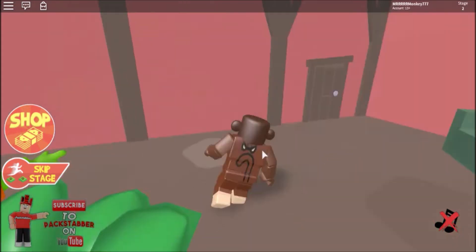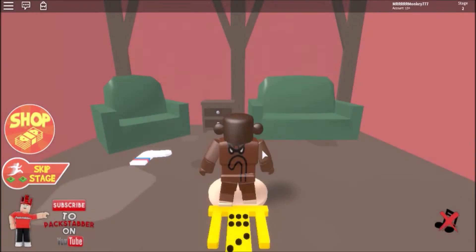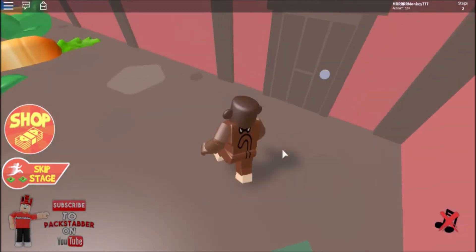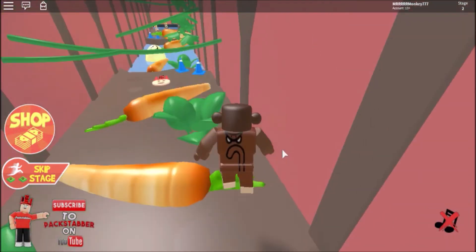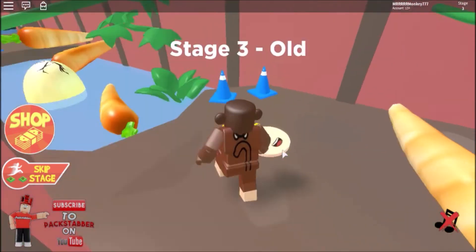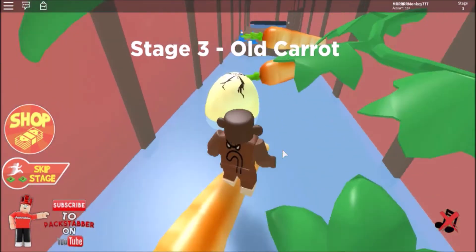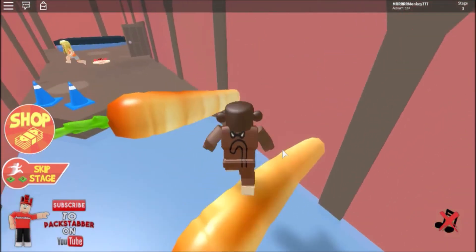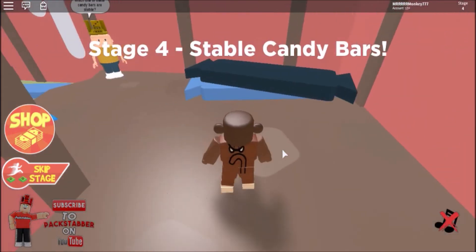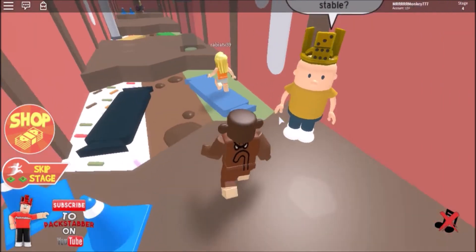What's this switch doing? I'm not sure. I'm trying to work out whether you have to avoid something. Did I get the checkpoint? Do you have to jump here? Old carrot stash! I like how the stage name comes up on your screen like that.